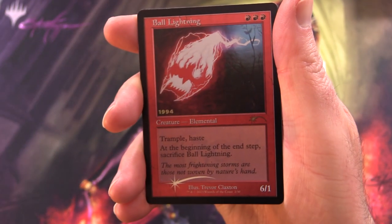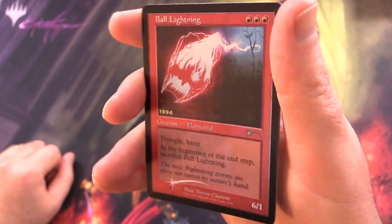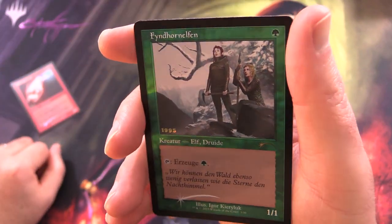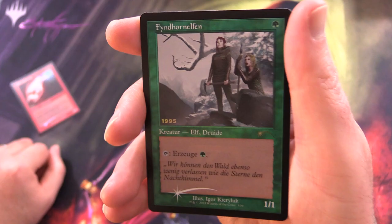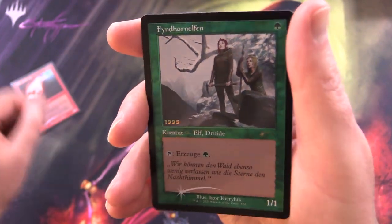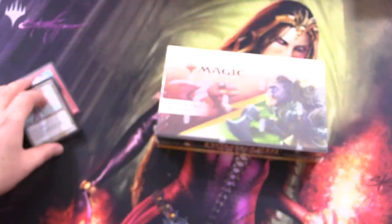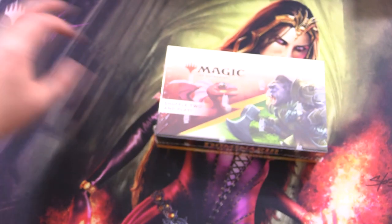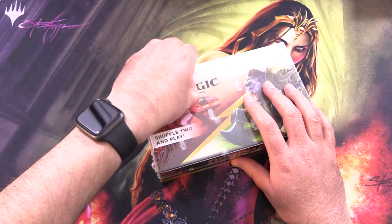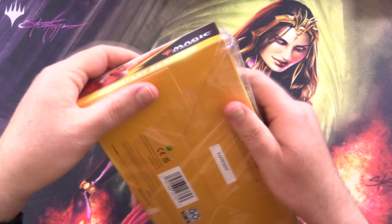You can pick these up at your local game store. We have Bull Lightning, and I like the 30 flashing there on the text area. We've got Findelhornelfen, which is a German version of the Elves, and Serra Angel. That stuff looks absolutely fantastic, so definitely pop down to your local game store and pick up some of those — though you do have to purchase something to get them.